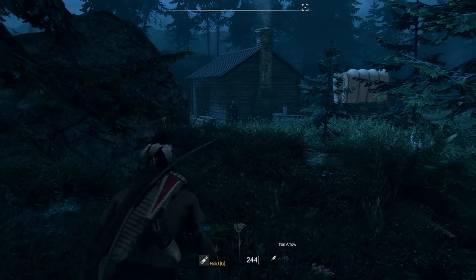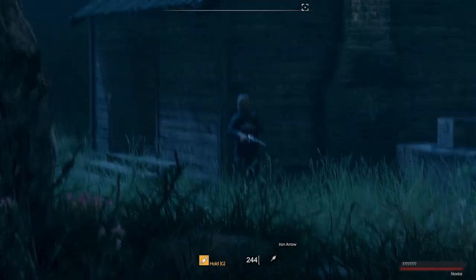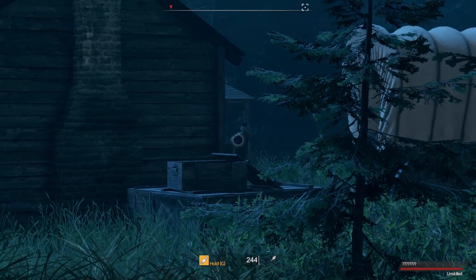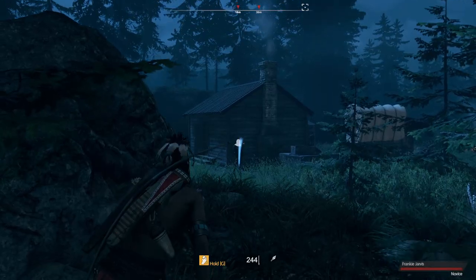Welcome back everyone to another episode about throwing stones and the great tactic that it is. First we're going to start off with using our spyglass and marking enemies with the little red arrow at the top on your compass bar.